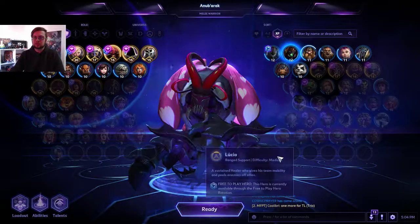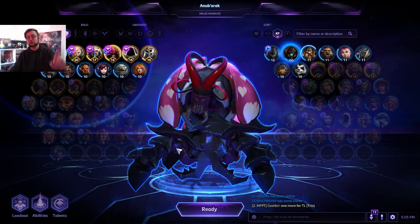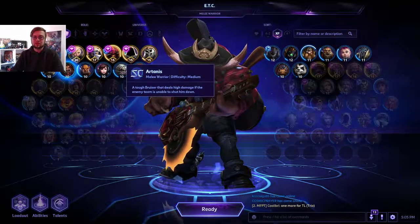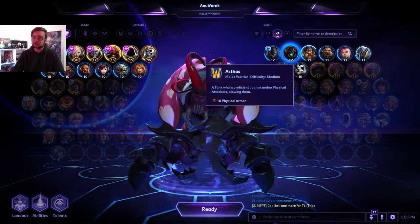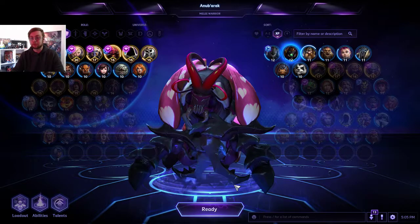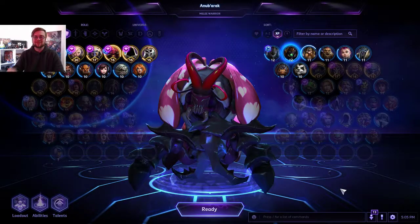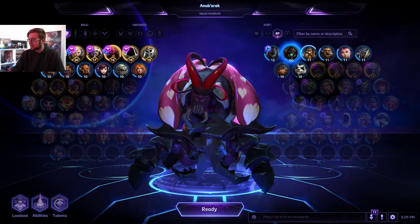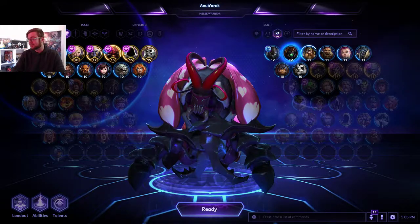If you don't play The Butcher well, your team will suffer. So my final three recommended warrior heroes to get used to: E.T.C., Artanis, and Anub'arak. After that, try out whatever heroes you get from loot chests or events. I'll see you soon in the Nexus — have fun being a warrior, a true Nexus warrior! Next episode we'll be talking about assassins.